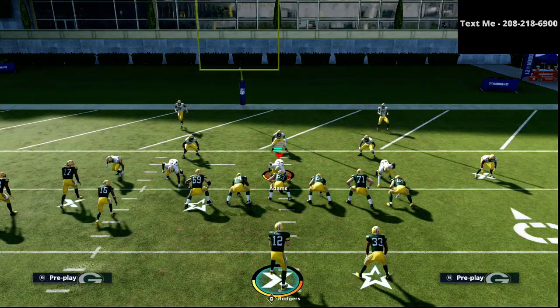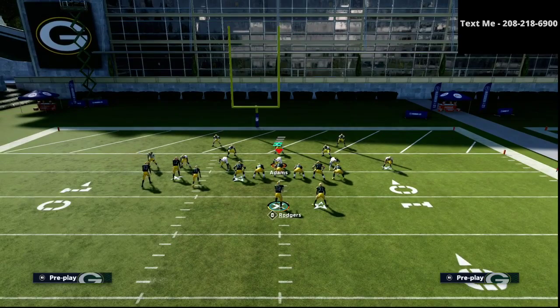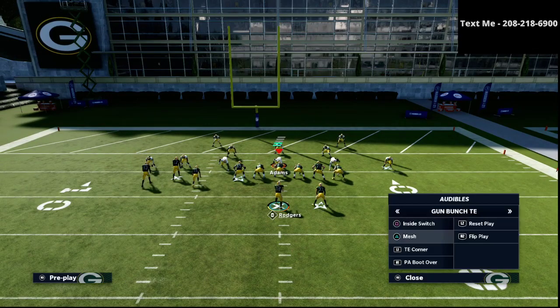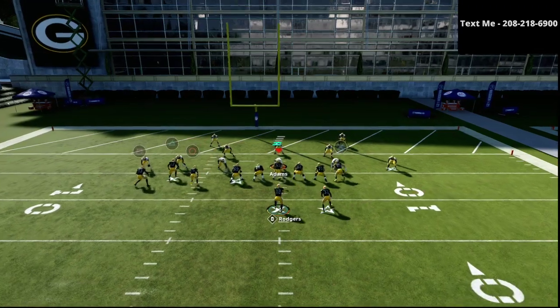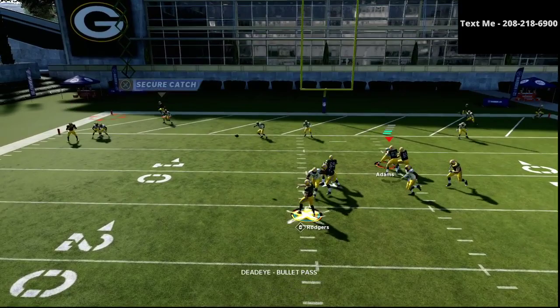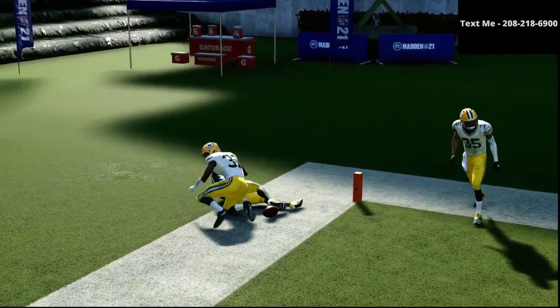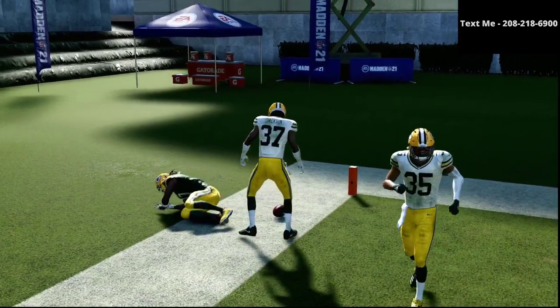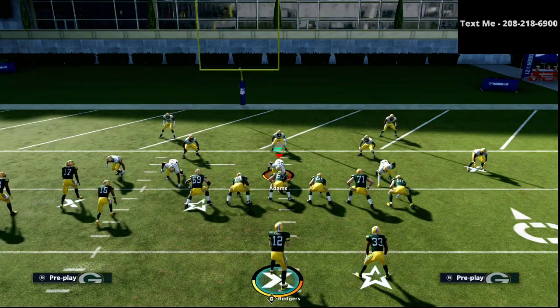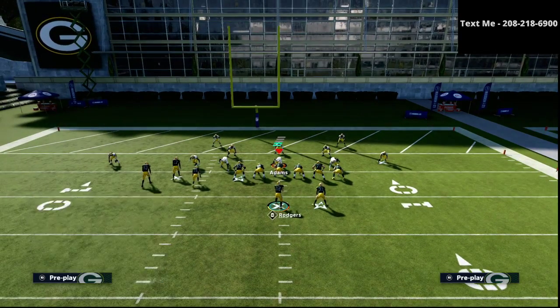In that Tampa 2 situation, you put that little flat out there, the deep half will stay in the middle, and you can easily back corner the end zone. My recommendation: corner routes and hitches are very, very powerful inside the 5-yard line. One other little bonus setup from this is the inside switch.